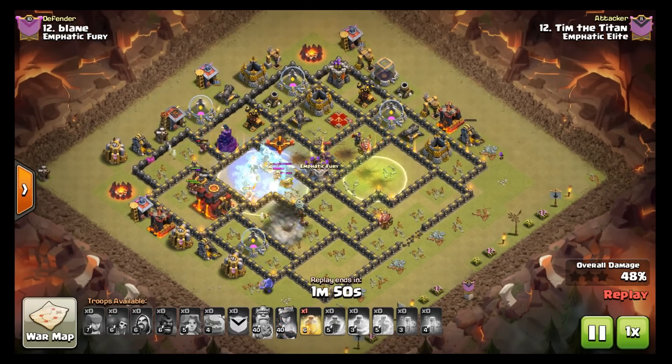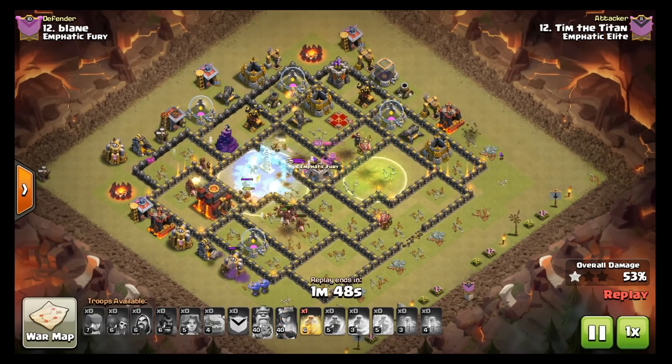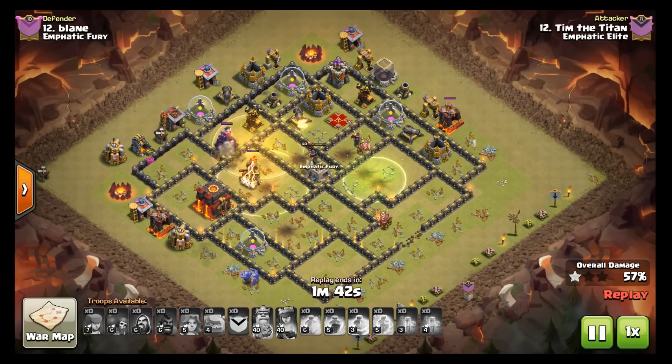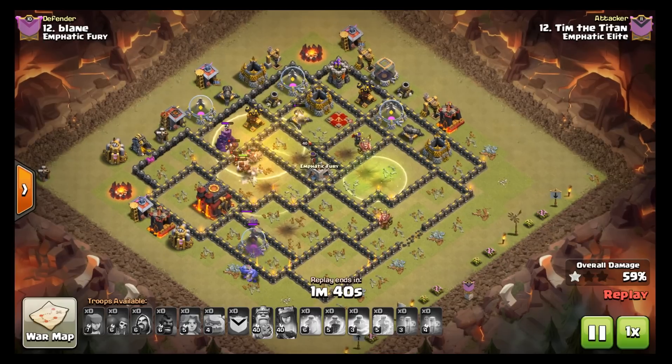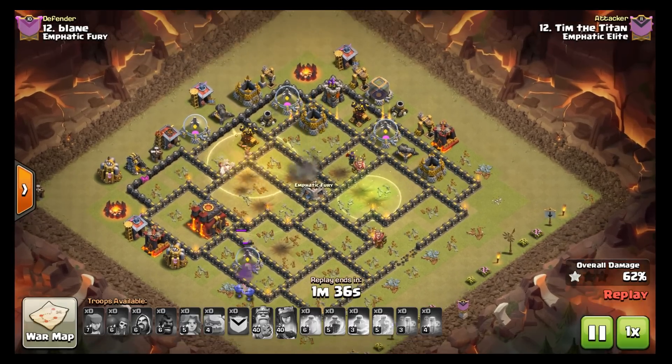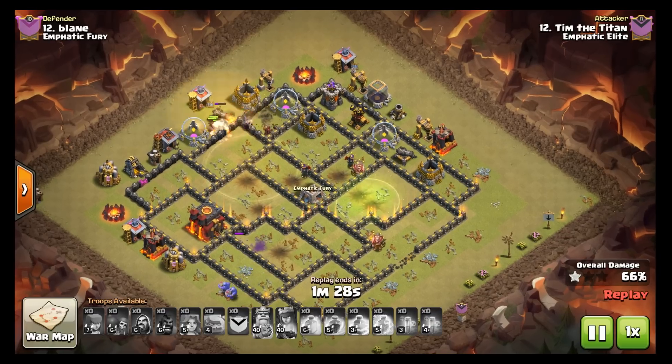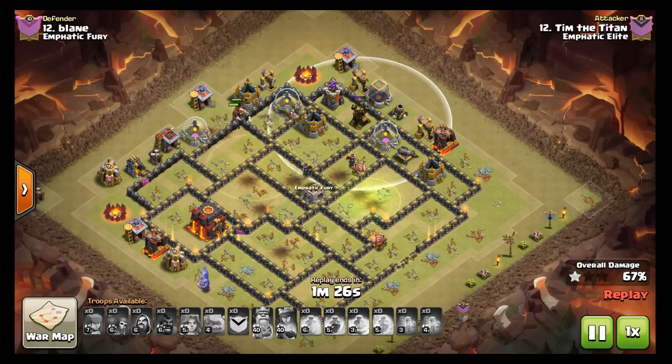Freeze is down on the inferno, hogs are down to hit the tesla. They catch a bomb but not losing that 0.5-at-1.5 damage on the bombs anymore helps out a lot. The freeze wears off before they get in there and a giant bomb goes off again — weakens them but they're sitting in the heal so they should be alright. But the hogs are starting to fizzle out.